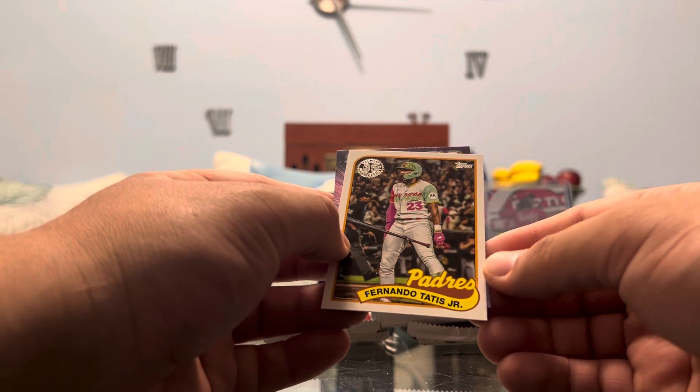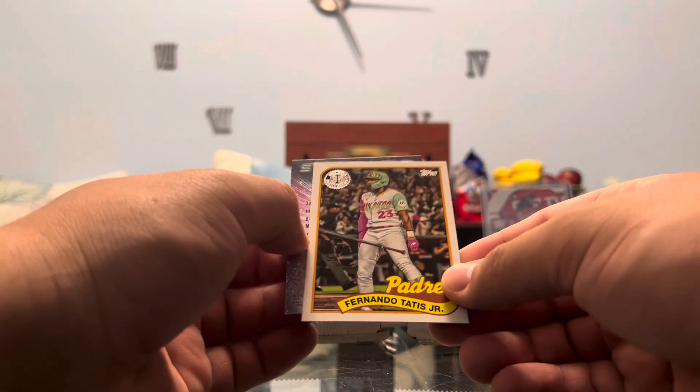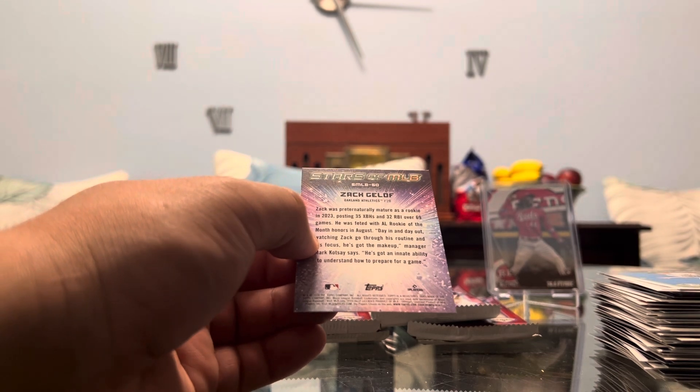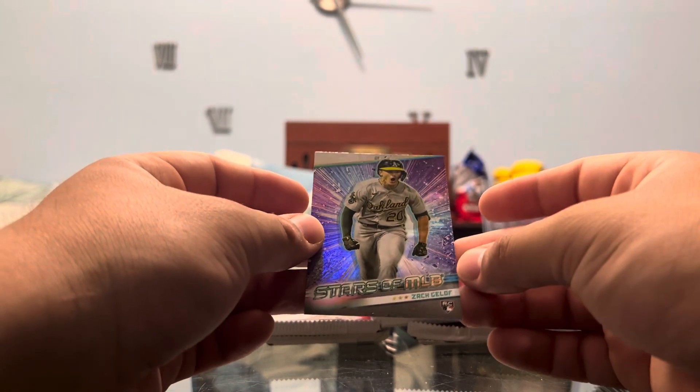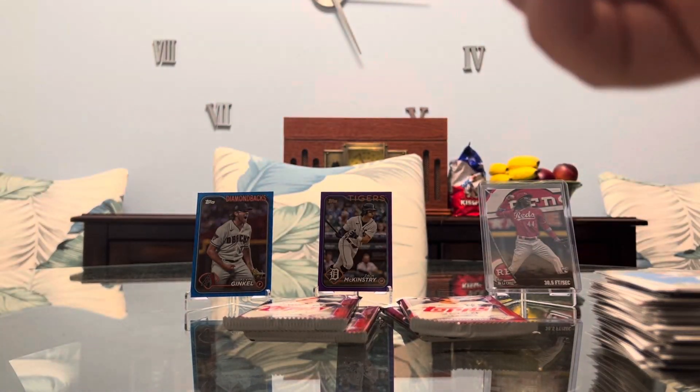A throwback Topps of Fernando Tatis Jr. on the sick Padres uniform. And Zach Giloff rookie finishing off that pack. We still have five more packs to go guys, let's see if we find anything else of note.